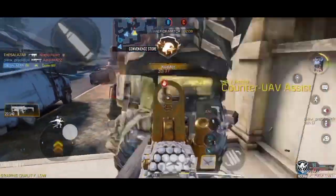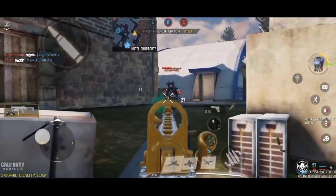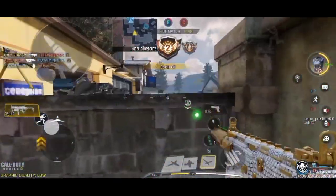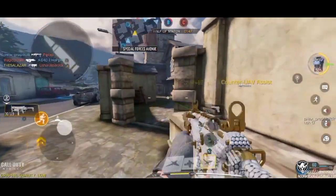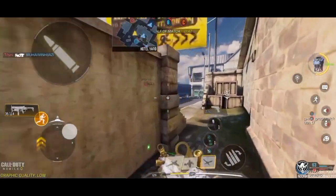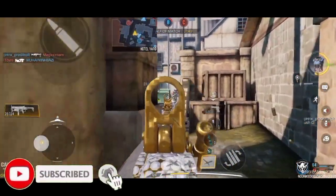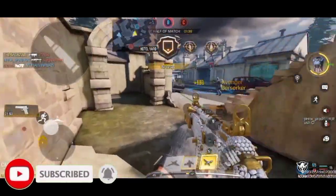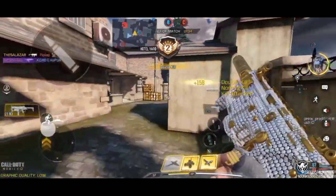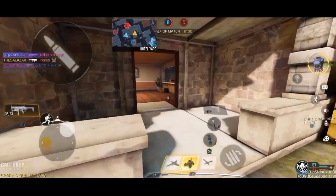There's a guy coming — okay nice, I got him. This guy just doesn't know what's happening around him. I mean obviously he's using an RPD and spamming across the map, so obviously he's not gonna be a great player. I see this guy — okay what happened to my accuracy? That was bad aim. Dude, what is my teammate doing? There's a guy just capping B and my teammate just ran by.